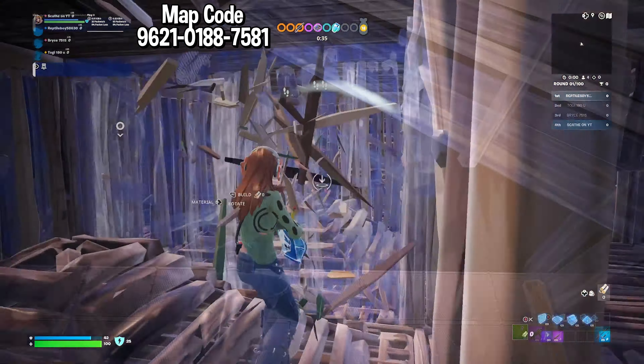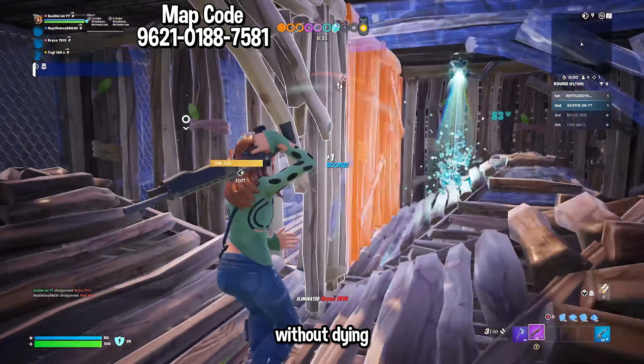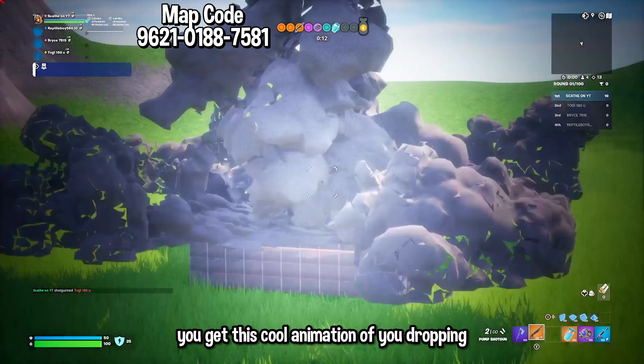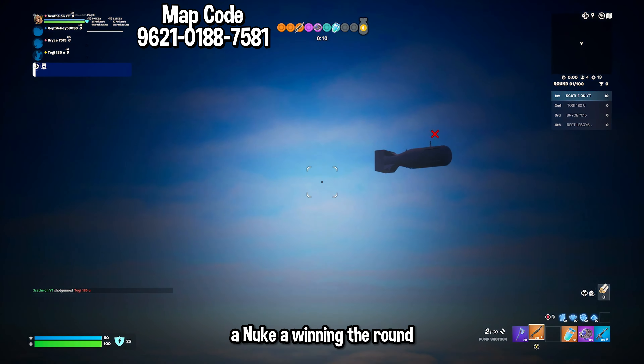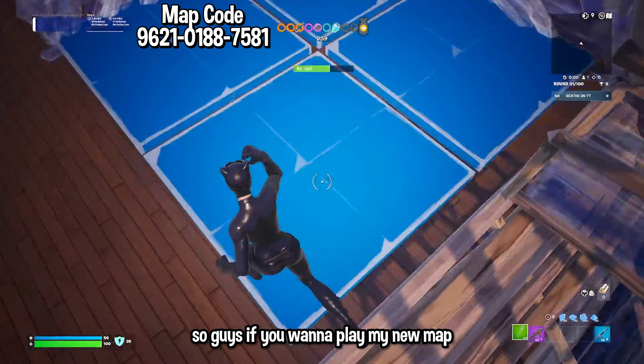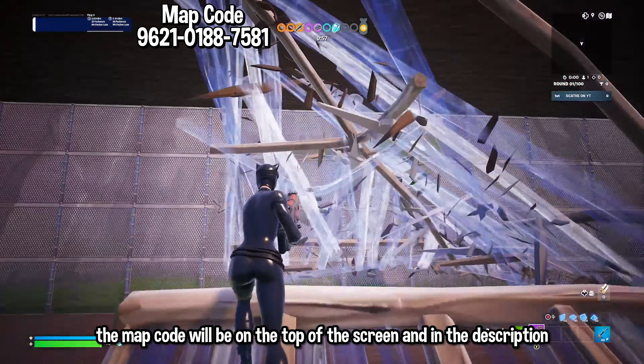Basically what this map is, is a giant box fight map. But the difference between this one and other maps is the kill streak system. Whenever you get kills without dying, your loot gets better and better depending on how many kills you have. And when you finally get to 10 kills in a row, you get a cool animation of you dropping a nuke and winning the round. The map code will be on the top of the screen and in the description.